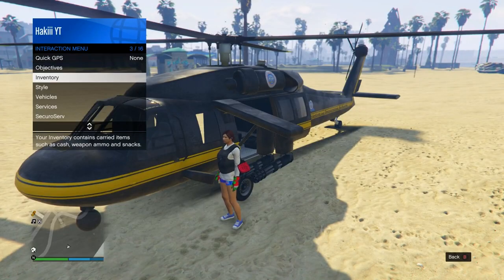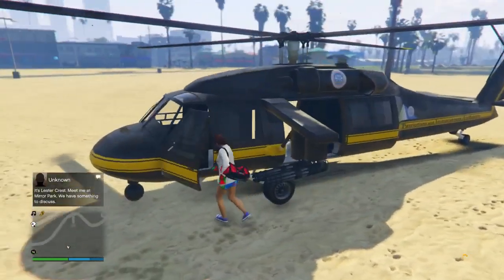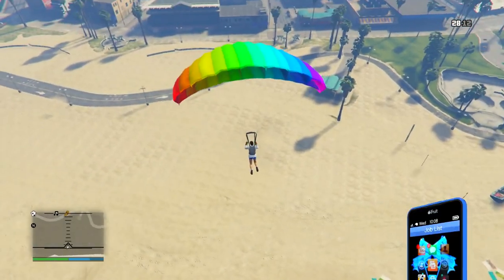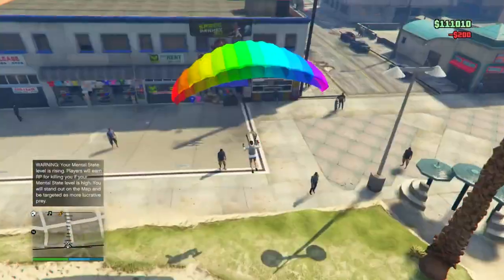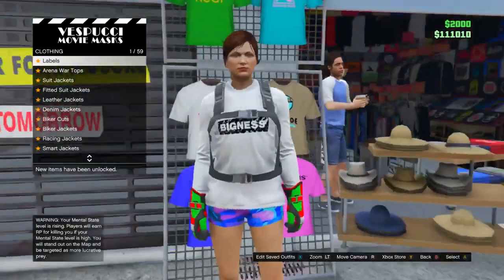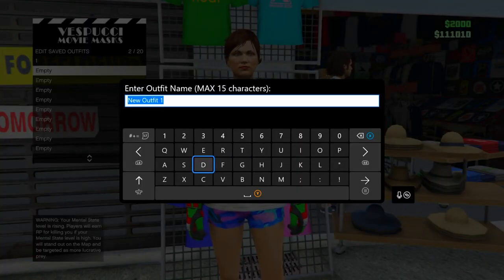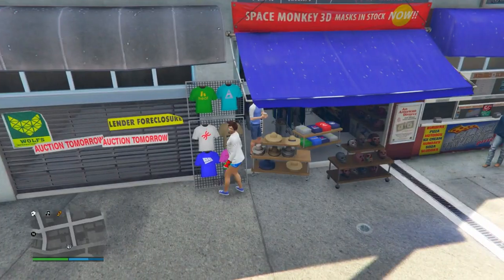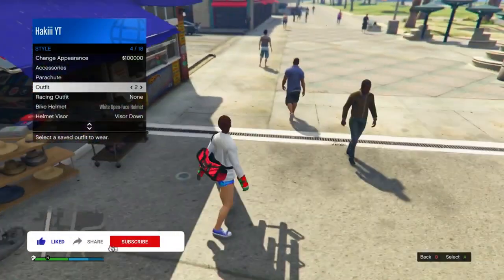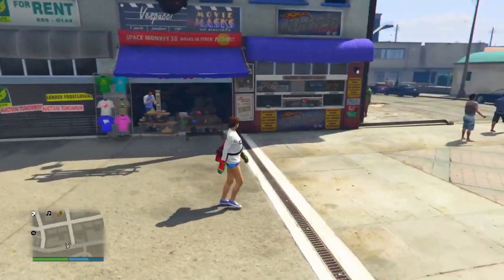This might take a couple tries — before going in the helicopter again, go into Inventory > Body Armor and switch Show Armor to None. Then get in the helicopter, go fairly high up, parachute down, pull the parachute fairly early, and land exactly on the mask shop. Spam right D-pad as soon as you land — you should be in the menu before the parachute comes off. Go into Edit Saved Outfits and save the outfit. Back out — the parachute should fall off. Pull up the interaction menu, go into Style, click on the outfit you just saved, and you'll see the beautiful duffel bag is now on you. Outfit officially saved with the duffel bag.